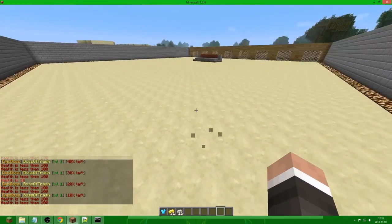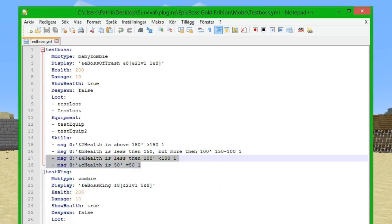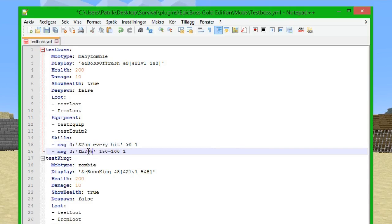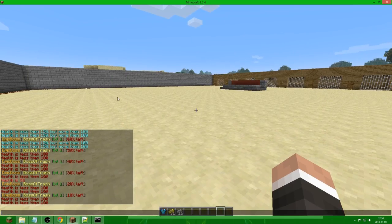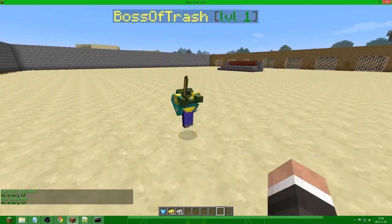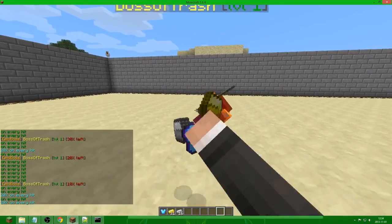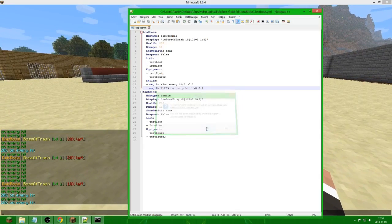That worked pretty well. Now we're going to remove the health conditions and instead trigger the skill on every hit, with boss health more than zero - which is always true. We set 20% chance on every hit for both skills. We save, go in-game, do EB reload, spawn the boss, and you can see on every hit there's a 20% chance the skill executes. That's good if you want some variation.